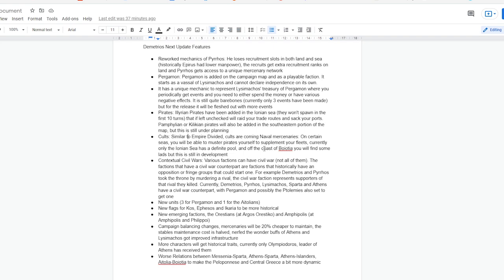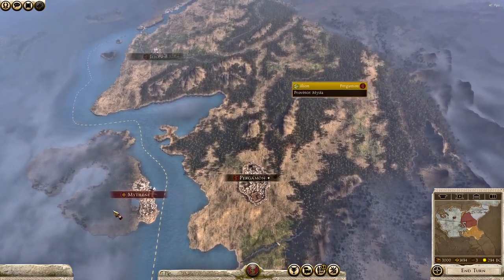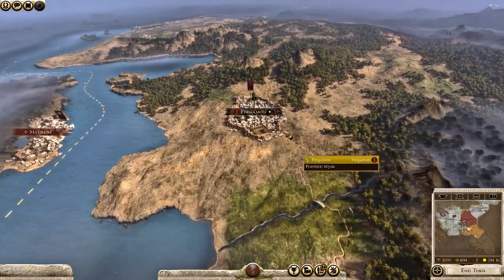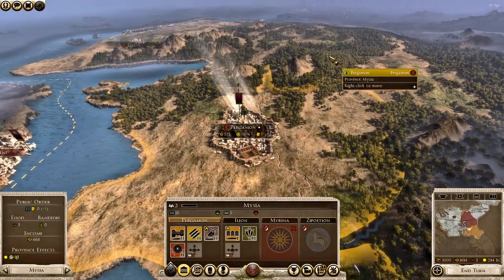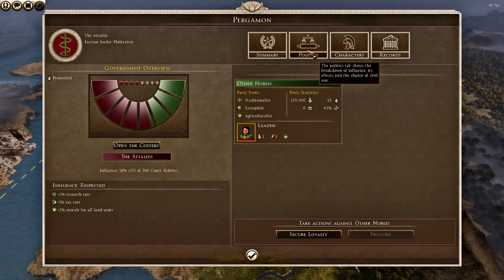Then we're going to get cults, similar to Empire Divided — but they're coming in the form of naval mercenaries. You'll get a mercenary pool in various parts of the map: off the coast of the Ionian Sea and off the coast of Boeotia. And then we're going to get contextual civil wars, so depending on what faction you are — Pyrrhus, Demetrius, Lysimachus — this is the kind of time period where factions come into power through internal struggle with other families.